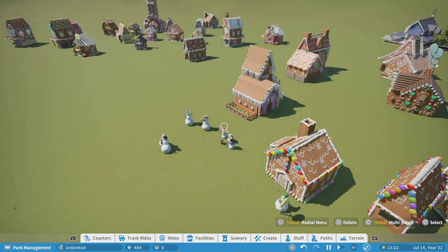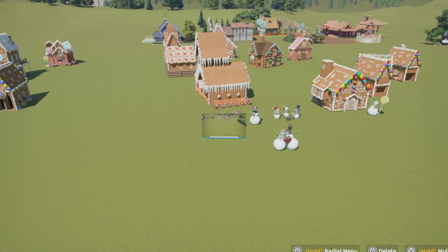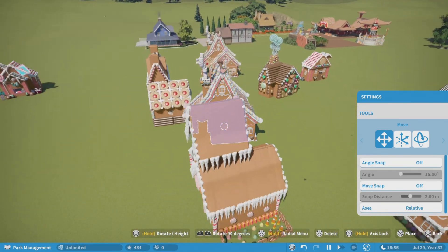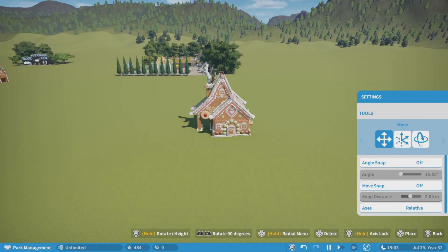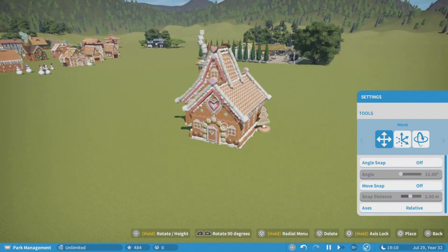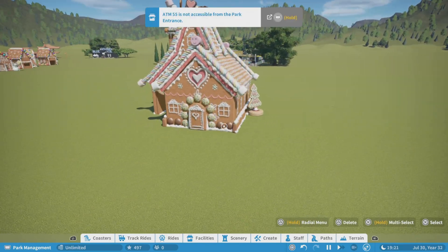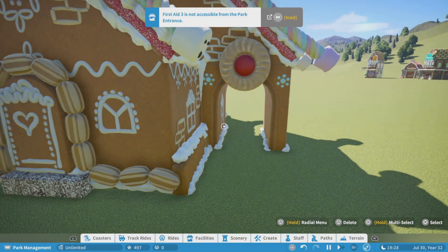Without further ado, let me jump right into my gingerbread builds. We're gonna start by grabbing this house here, duplicate it, and place it in our build space. Whatever I build in this video I'm gonna put on my workshop, so if you don't feel like building it yourself you can grab the one I made and put it in your park. This is going to be the base of our scenery build that we'll upgrade and make into something else.